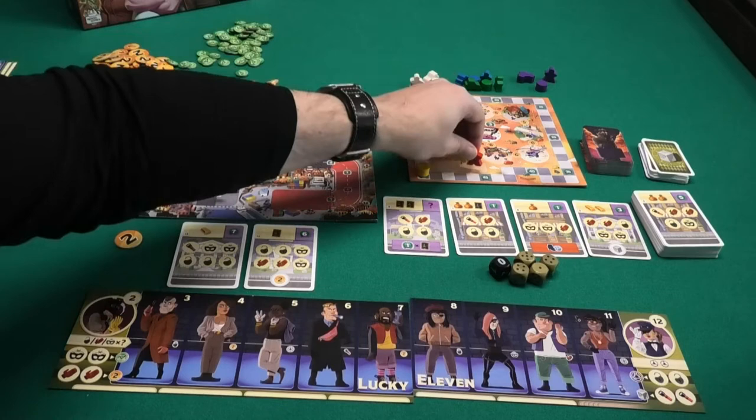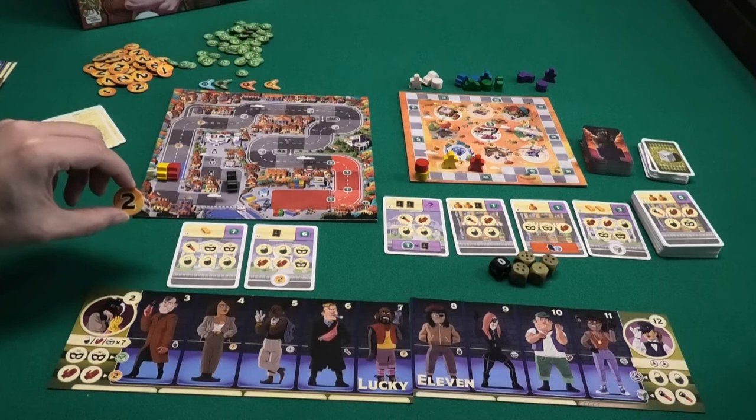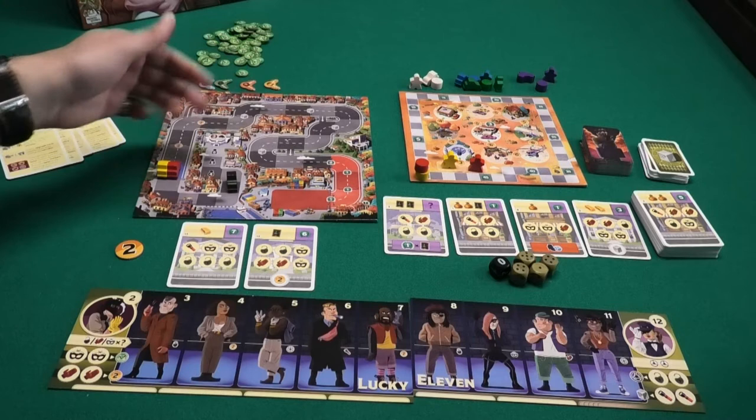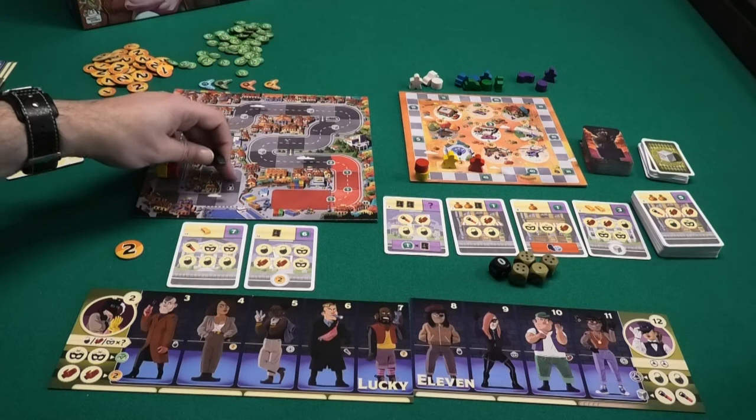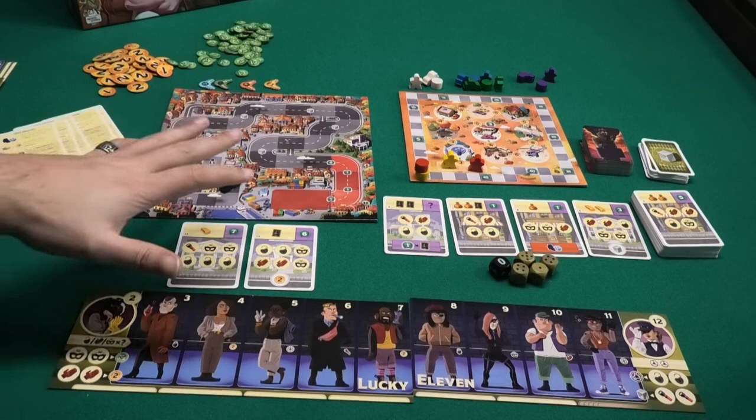All players will get a recruiter starting on a track you follow where you can hire new gang members, though they will get more expensive further down. All players have a score marker starting on zero and will start with two coins. There is a car on the track where you can get some bonuses, but only if you stay ahead of the police car. The police car starts on the number matching the player count — for two players it starts here — and all players start in the blue starting zone.